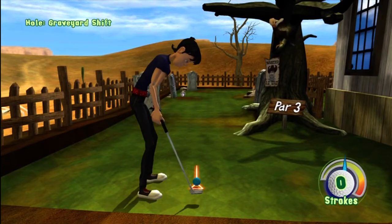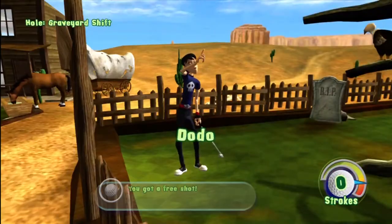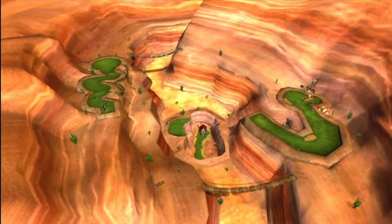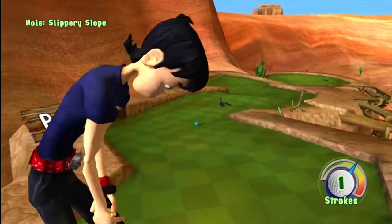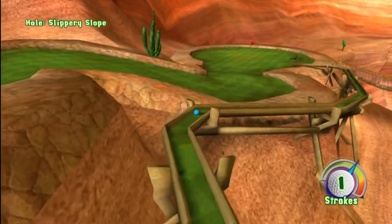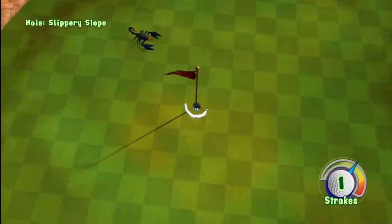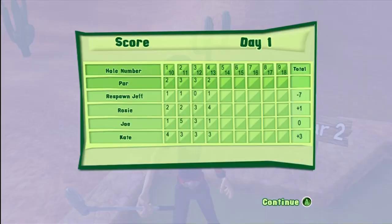On the graveyard — the third hole — aim a tiny bit to the left of where it defaults, then hit it at the beginning of red and it should perfectly bounce right in. I also got the free shot spot, so technically I had zero on the hole, but it still counts as a hole-in-one. For the fourth hole, to get the hole-in-one you have to go in the side — aim right there. Rewind that part of the video to watch where I aim. You want to bounce and come in from the side; otherwise you'll probably get 2 or 3, which isn't bad and you'll still likely reach 12 under.